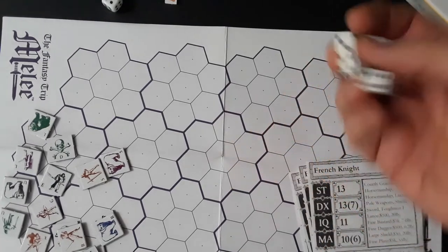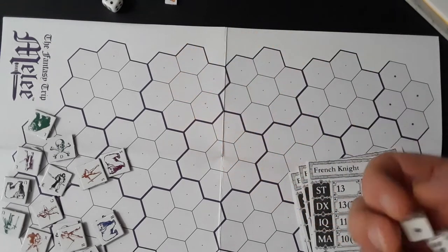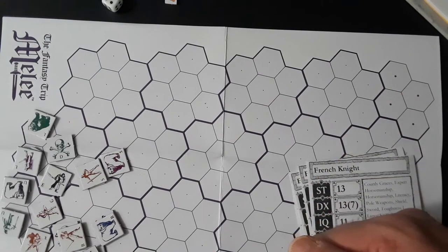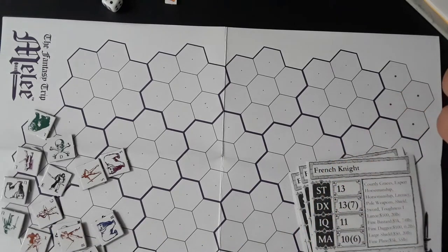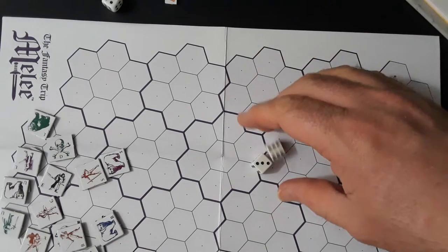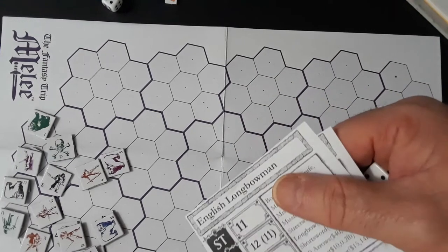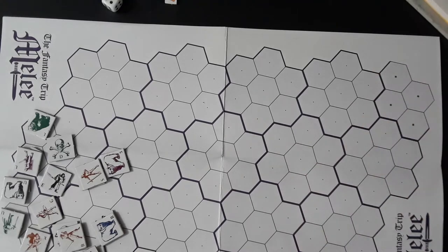With a 13, that's a miss. This is a sweeping charge on E. H is a miss. S does a standard charge on E — 9 is a miss. B is doing a wait. The swordsman G is swinging at U: 11 plus 2 minus 2 comes out to 11 to hit the side hex on U — and with a 15, that's a miss.